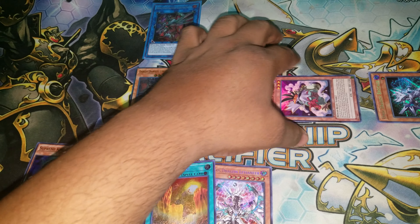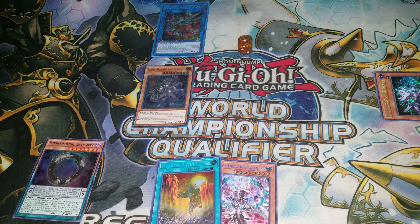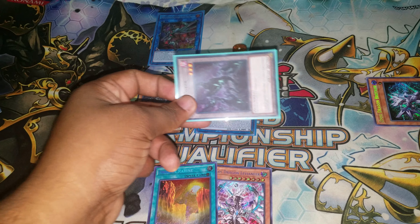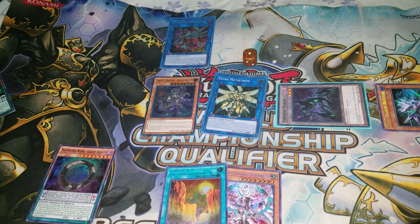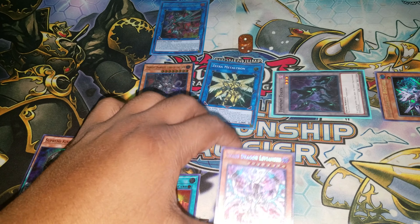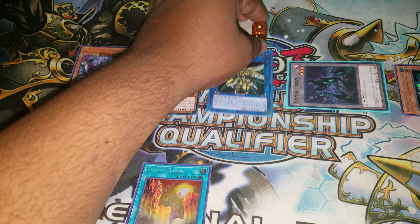We'll make Pisty and LP. These two will do something interesting. We're going to use LP's effect to special summon Darkest Diabolos. Use this effect, take a card out of my opponent's hand — so that's one. I'll use Pisty's effect to summon it back. Unfortunately you cannot use the effect again; it's a hard once-per-turn, and we can see why Konami did this.